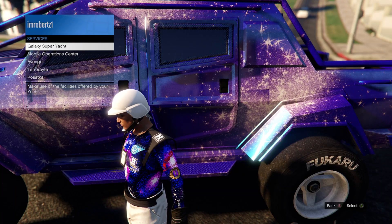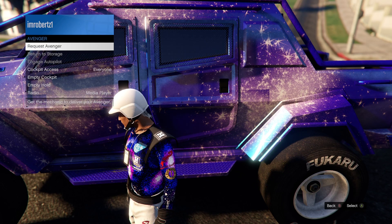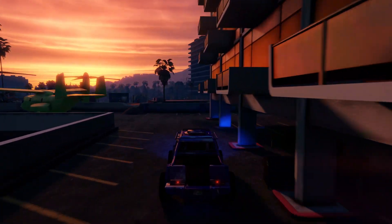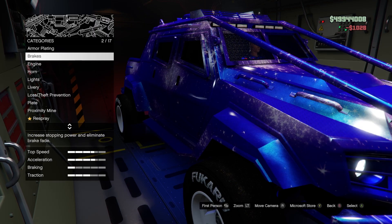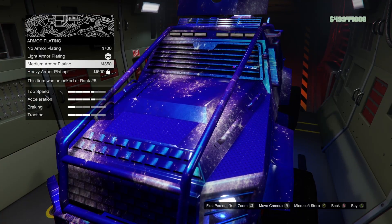For weaponized vehicles, call the Avenger then drive the vehicle inside and make a modification. For non-weaponized vehicles, all you have to do is drive the vehicle into the Los Santos Customs respray then make a modification. You can keep merging these modifications onto other vehicles by pulling any vehicle out then running into the helicopter propellers.